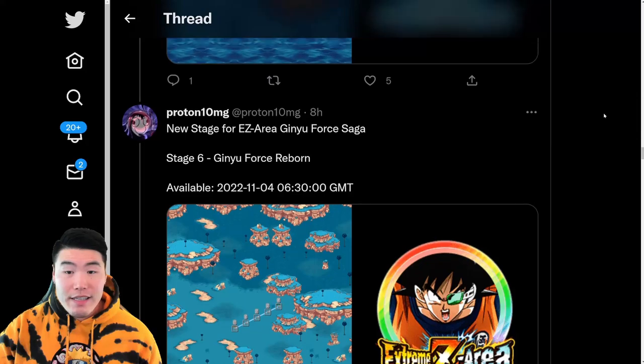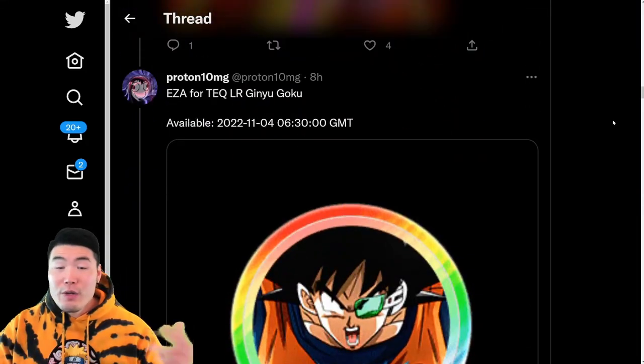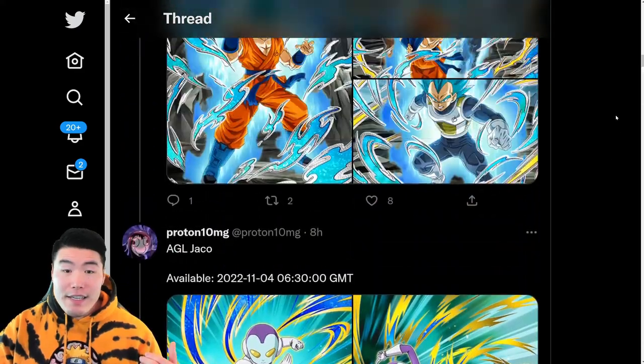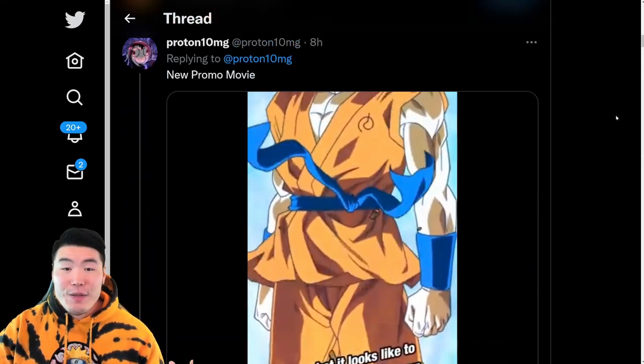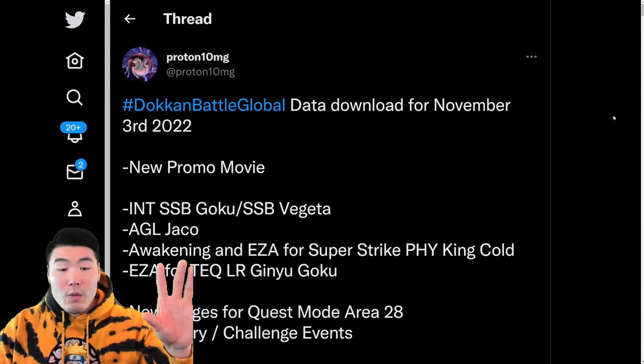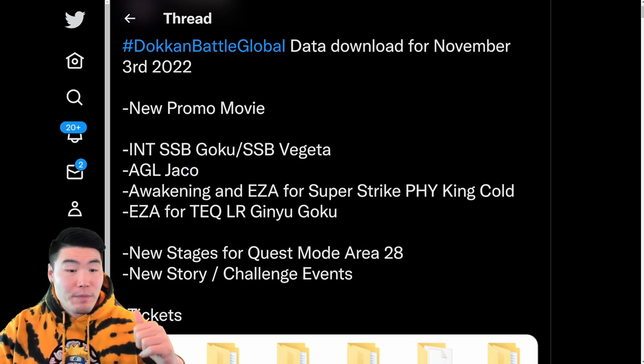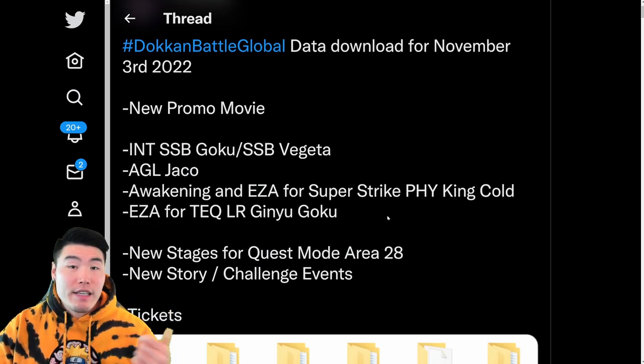So we got those two, and I believe that is pretty much it. We got the tickets, we got a bunch of new stages, Awakenings, the new units — and that was the data download, guys. Real quick before we go, we're going to go over the details for the two free-to-play Extreme Z Awakenings: the Ginyu Goku as well as the King Cold.